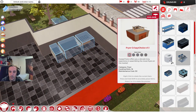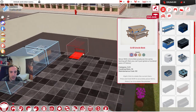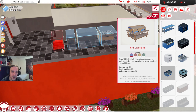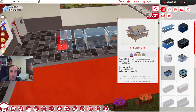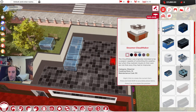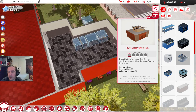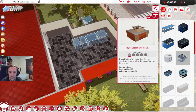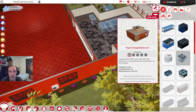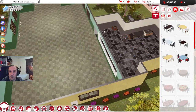A fryer, a grill — who doesn't want a grill? We got the grill and a steamer. I definitely want a deep fryer in here too. So we're going to put the deep fryer in there. These are all rather costly investments to begin with, but they are so much worth it. Let's drop down some tables.